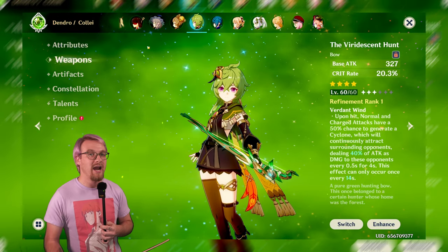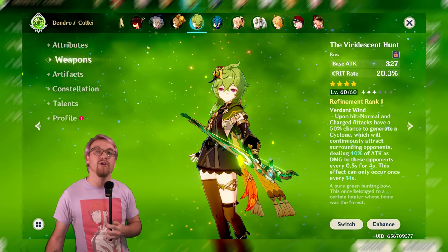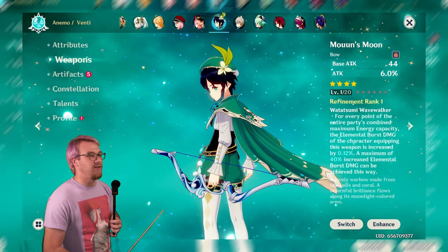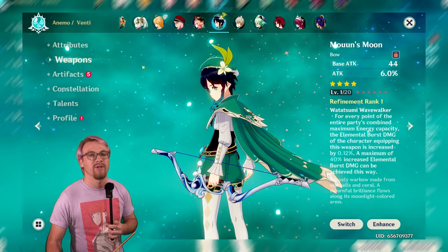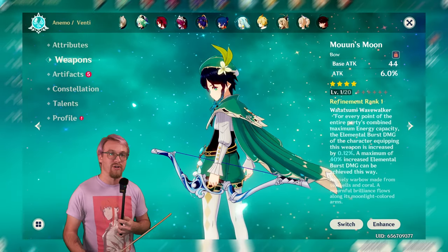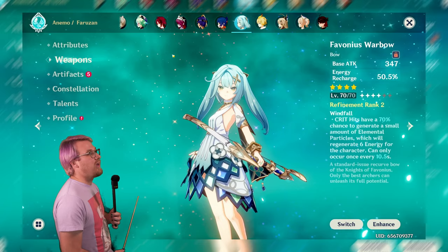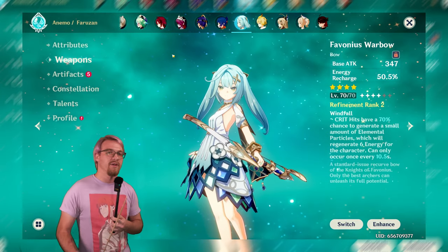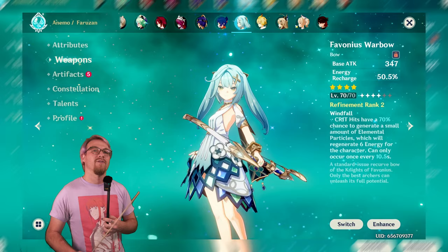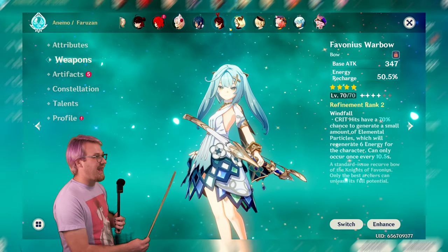Next is Collei, especially if you're using her in a spread or aggravate team rather than a bloom team. Then of course we've got the Anemo Archon Venti — he can definitely use it. He gets energy recharge on his own from ascension, so having a weapon that does a lot of damage with his burst is phenomenal. Then we have Faruzan: if you want support Faruzan, stick with Favonius, but if you want damage Faruzan, you can use other weapons like this one.